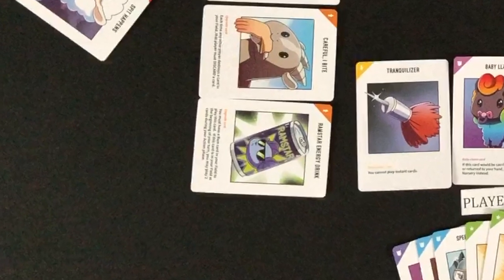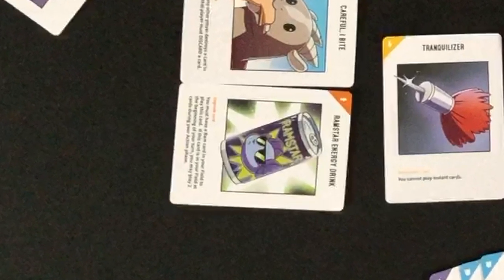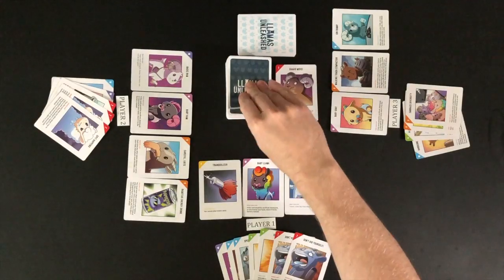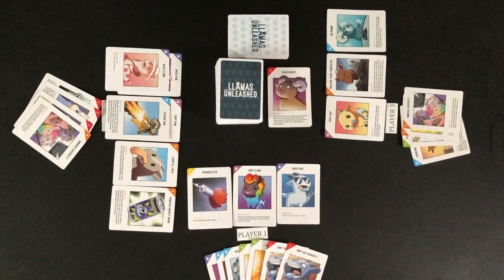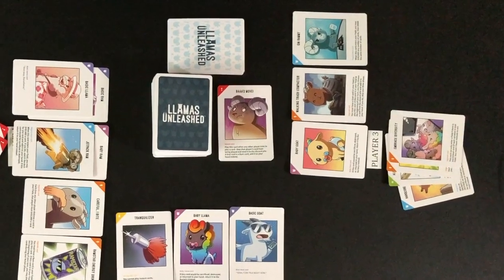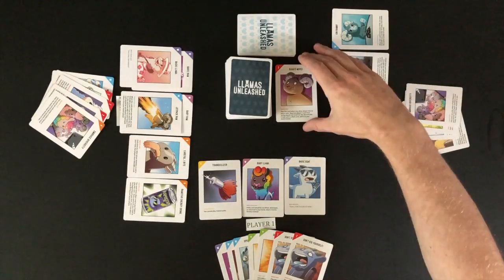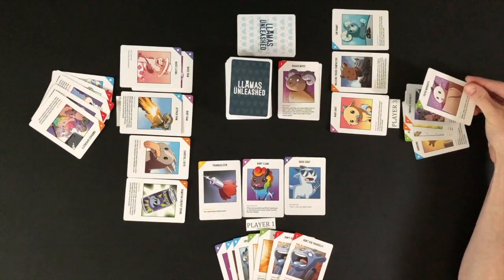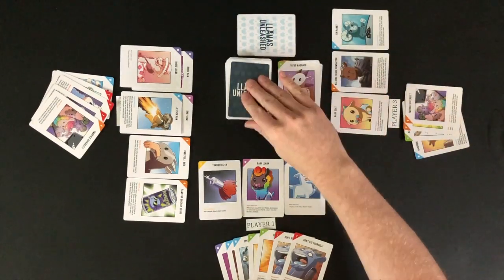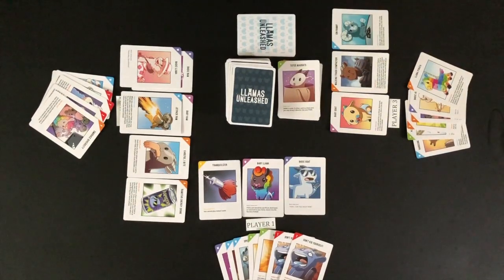Player 2 has the Ramstar Energy Drink card in the field that allows for two cards to be played instead of just one. Player 2 draws a card and then plays two cards. Play moves to Player 3, who has the Walking Trash Compactor Upgrade card in the field that allows Player 3 to choose a card from the discard pile instead of drawing a card. Player 3 chooses a card from the discard pile and plays the drawn Magic card that allows for two cards to be drawn from the deck. Play moves to Player 1 and players continue to take turns.